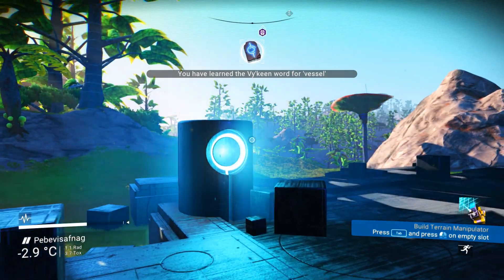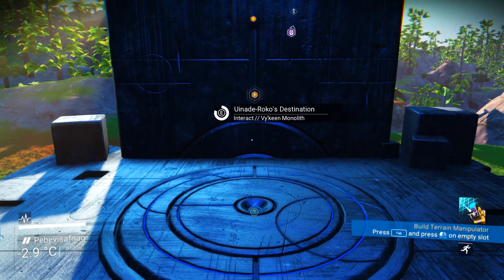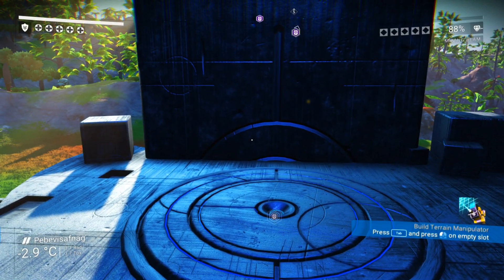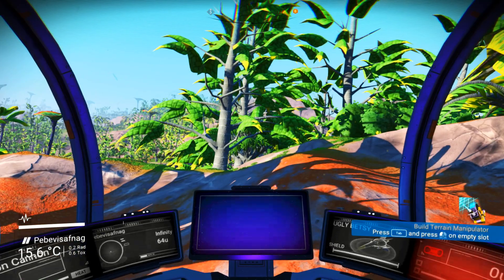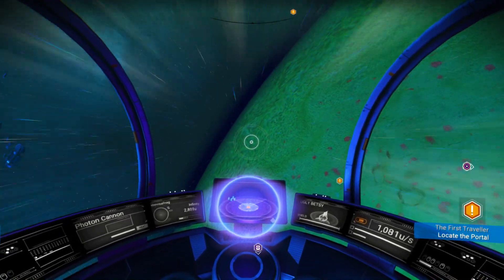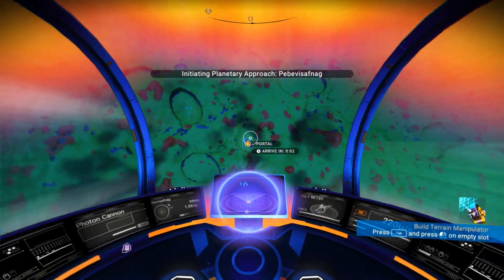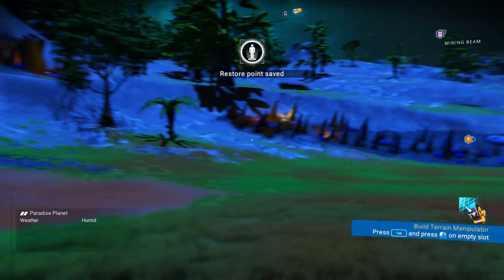I'll grab these alien words quickly - I need to become more fluent in the Korvax language because these guys are swearing and threatening me and I don't understand them. Locate portal - we still need to find that. I think we need a viking dagger or wait - we don't, it already pointed us over there. We're going towards the portal. This planet looks like spinach from far up, but there's a portal - let's land.